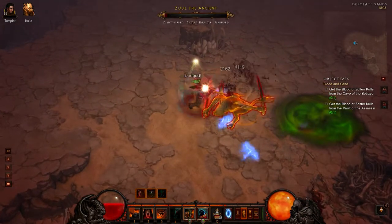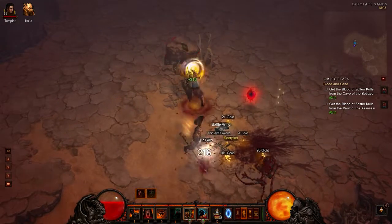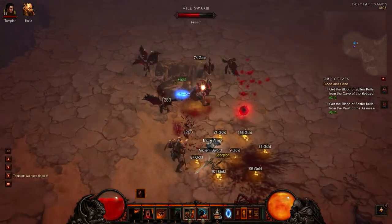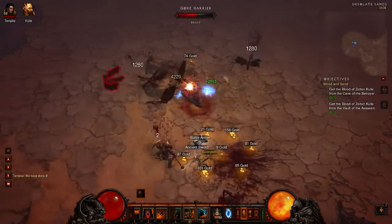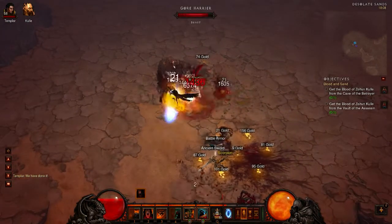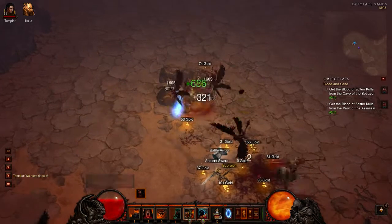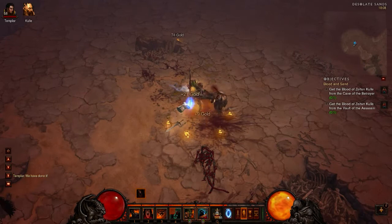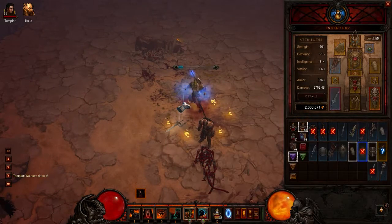There we go, we get a rare drop! Of course these birds fly down and they did quite some damage actually in this part of the game - even though I have 35,000 hit points it's not that easy. And then we have a scorpion, which is unfortunately a crossbow.